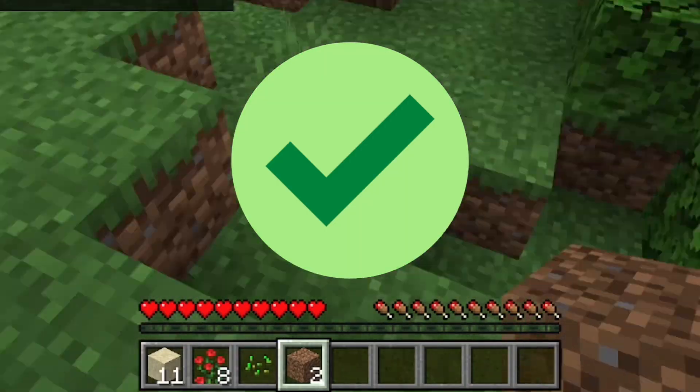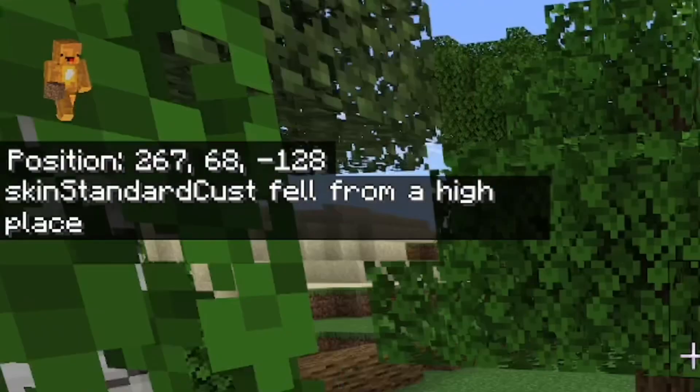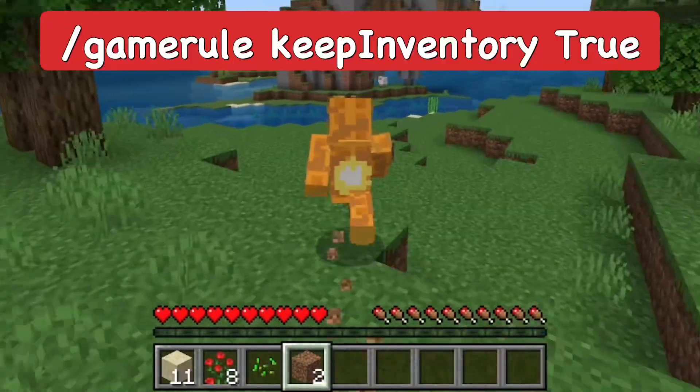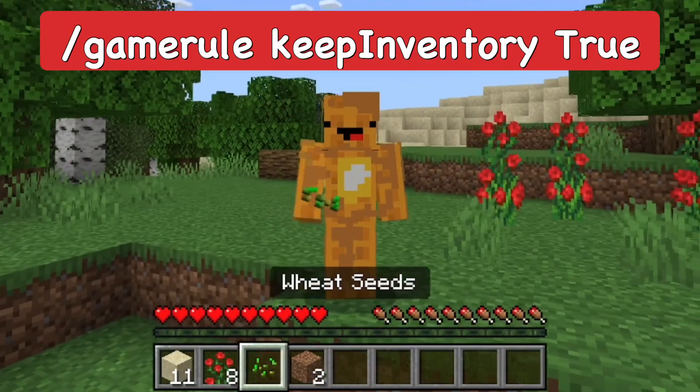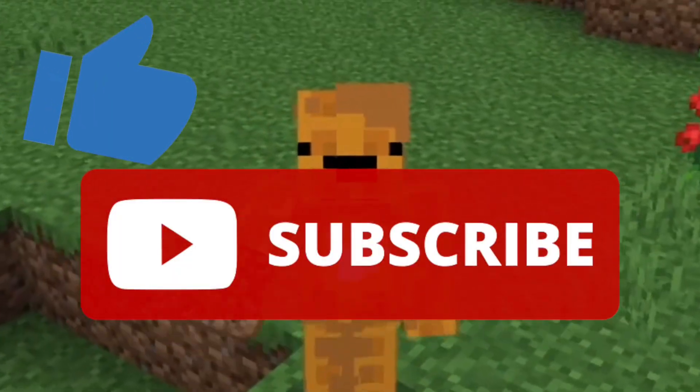I jump and then I die — I fell from a high place — and I come back and I have all my stuff still. Even though I fell from a high place, I kept my stuff. So that's keep inventory. You can also do it with a command as well, which will show on the screen. Please subscribe to the channel and smash the like button if you found this helpful — see you guys later, have fun playing Minecraft!